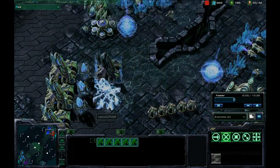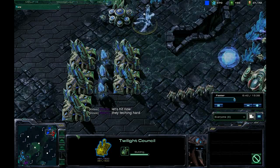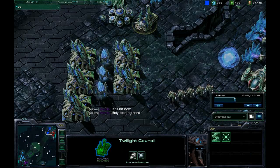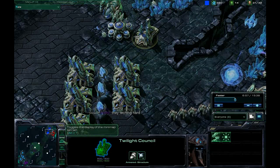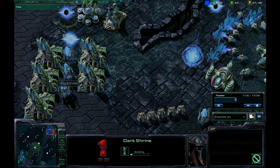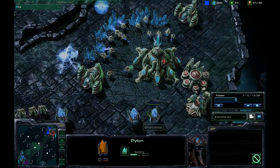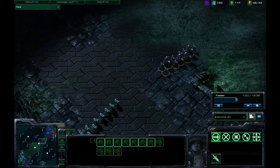They're throwing down a lot more gateways — this seems like an awful lot of gateways considering how early it is in the game. I guess they've got a little bit higher economy, but at the same time they've got about 600 minerals and 200 gas stored up that they haven't touched. Here's the Twilight Council — I scanned their base and saw that, and that was what initially forced us to push. There's the Dark Shrine — I'm sorry I called it the Dark Obelisk earlier, it's the Dark Shrine now. This is when we notice what's going on and we decide to push up in the middle of the map.